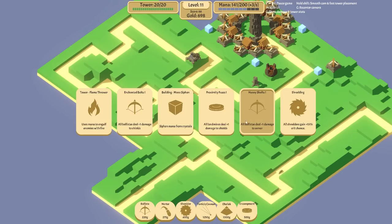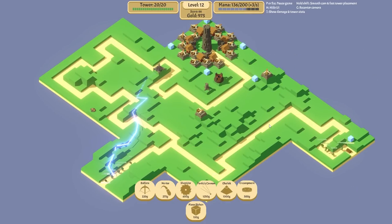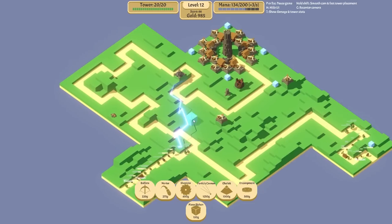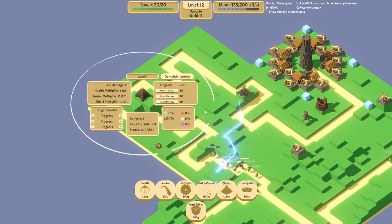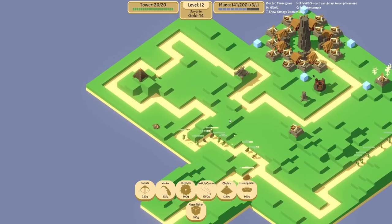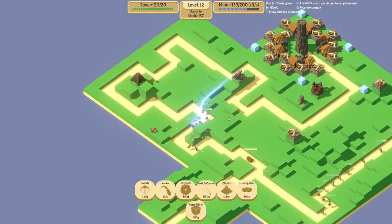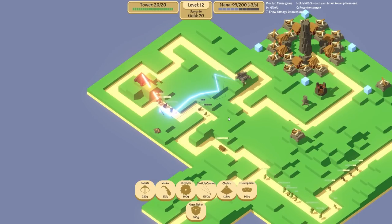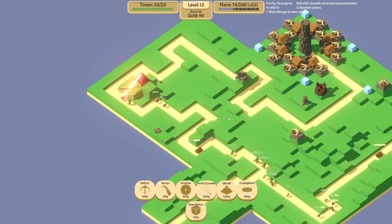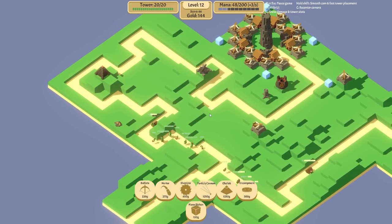I'm going to get mana siphons because I think we're going to need it when we get the obelisk. I think the obelisk is like a constant laser beam so it's probably going to use a lot of mana. We could actually almost afford the obelisk. The obelisk has been placed! It uses so much mana - I'm excited for this. Oh my god, it really is obliterating everybody!